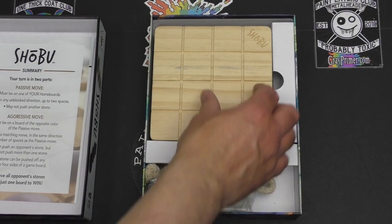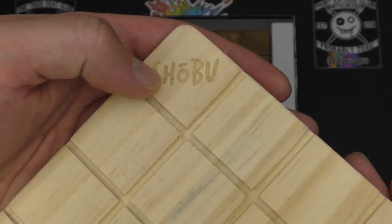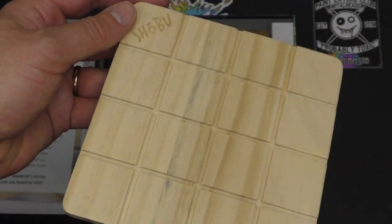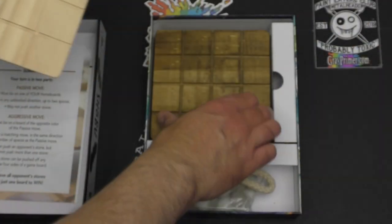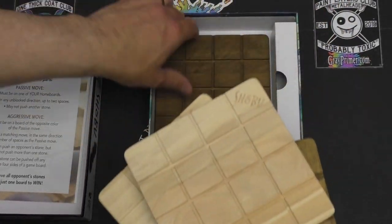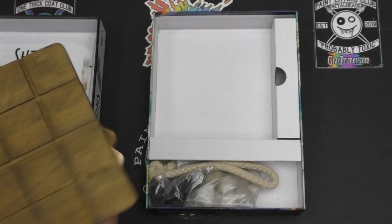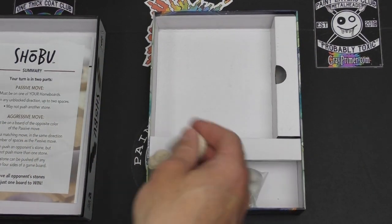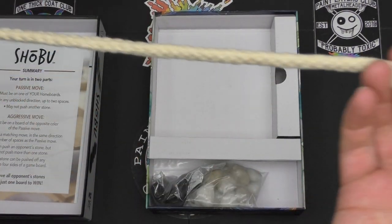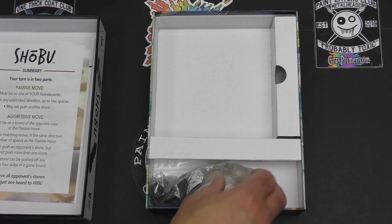And look at these beautiful wooden playing boards. You've got 'Shobu' carved into them. Sections of 16 — you've got the pale wood and the darker wood, two of each. That's your game board. You've also got a length of lovely soft rope to separate your home boards from your opponent's home boards.